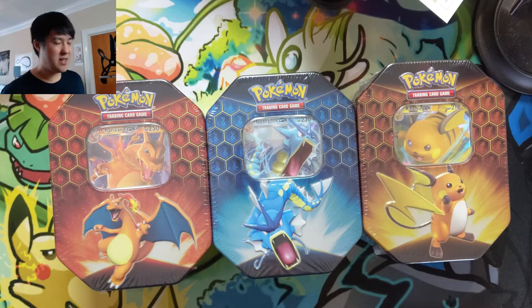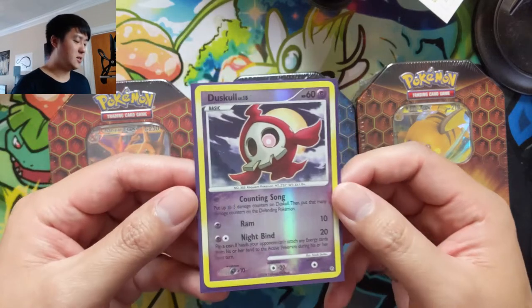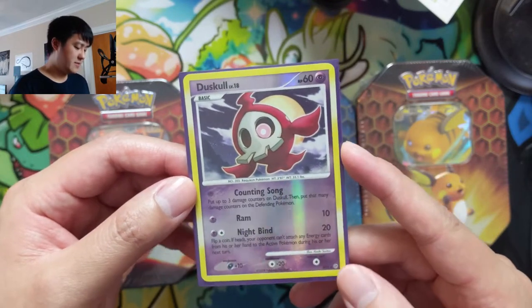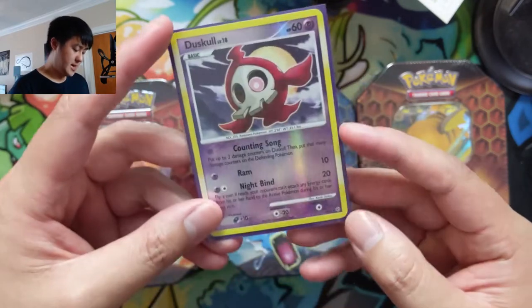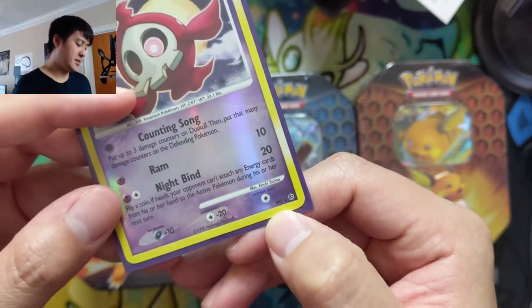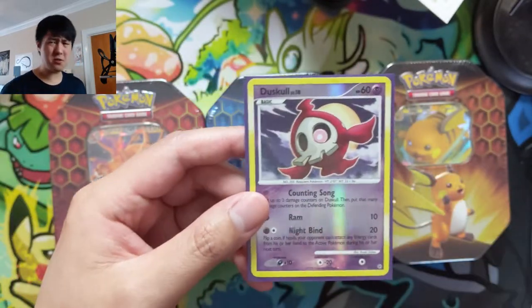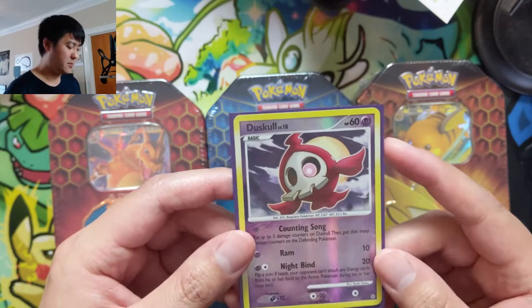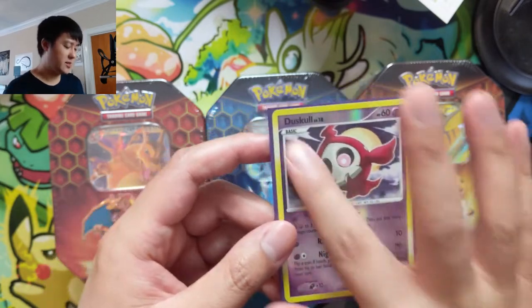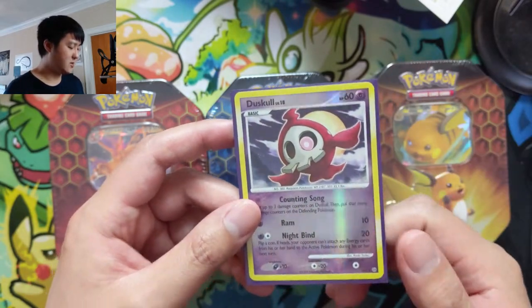These don't even have 'shiny' in the name. The first one we're looking at is Duskull — you can tell it's shiny because it is red. I believe this is from the Storm Front set, and this is SH2. I believe there's a Voltorb in the set as well, and I still want to pick that one up. Usually for like the Gyarados or Charizard they say 'shiny' right on the card, but this one they did it a little differently.